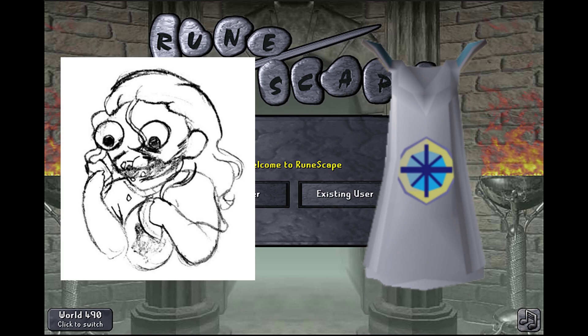Another lifelong RuneScape player, and together we set out to get ourselves a cape. We couldn't make this too easy, so we're playing with two restrictions. One: we're playing as group ironmen characters — that means no trading with other players, even through the Grand Exchange market. Two: we're following the checklist put out by the people on the Old School RuneScape wiki, so everything will be done at the lowest level possible, no matter how hard that may be.